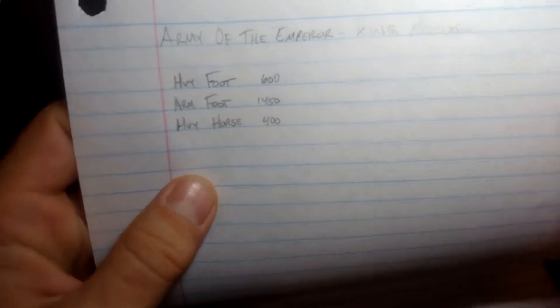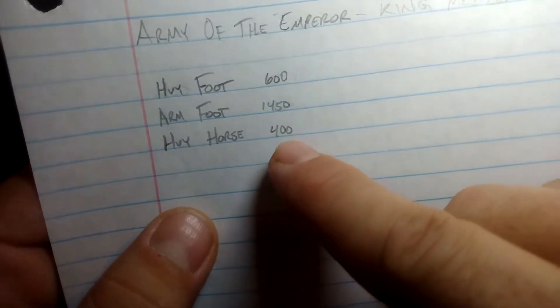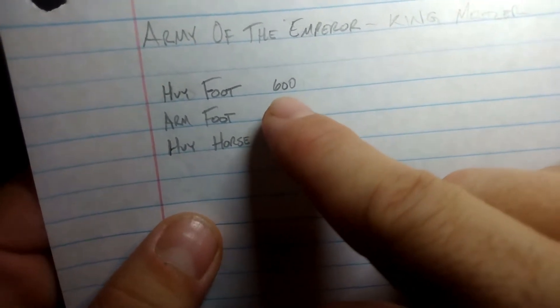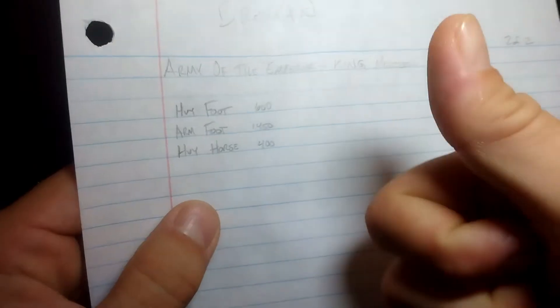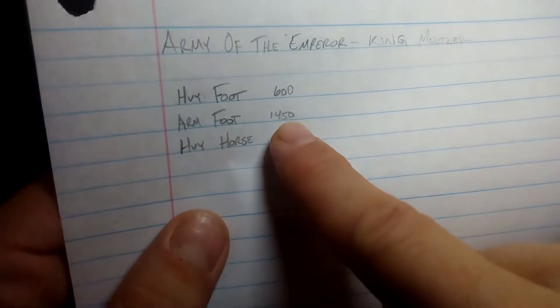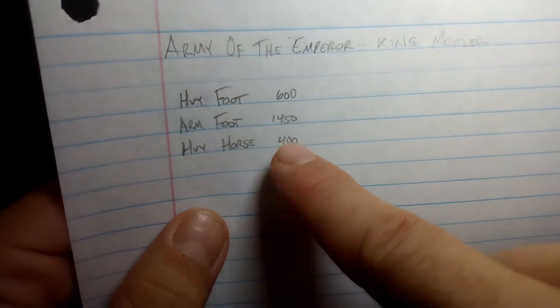The Emperor's Own Army is fresh — they've been walking on the road for about four days, so they're still good. It's not a particularly big force: 600 heavy foot, almost 1500 armored foot — the heavy hitters, the power boys — and 400 heavy horse on the side of the humans.